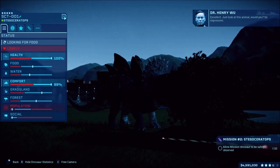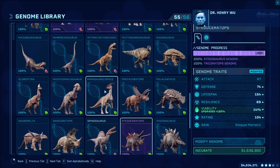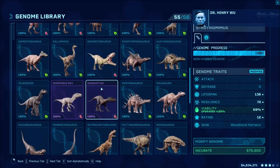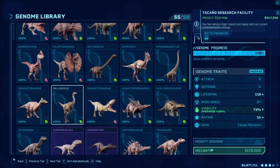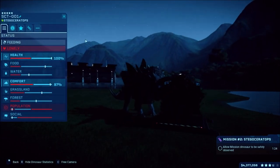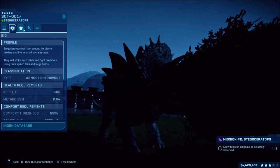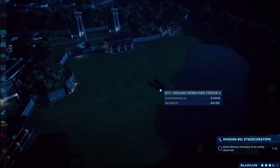It needs actual population. Personnel will observe the Stegoceratops for a bit - they don't need to know any more than what Dr. Wu is willing to share. Some Gallimimus - we're going to charge money to see this eventually right? Let's throw those in there since those go pretty fast, because it needs some population. Its population requirement is three, so with two Gallimimuses it should be good.